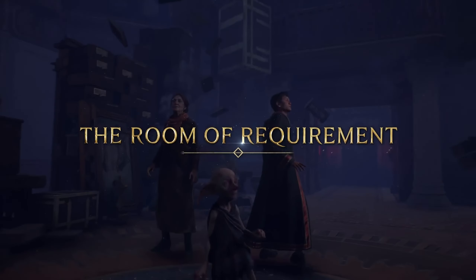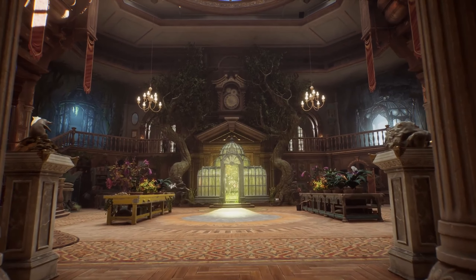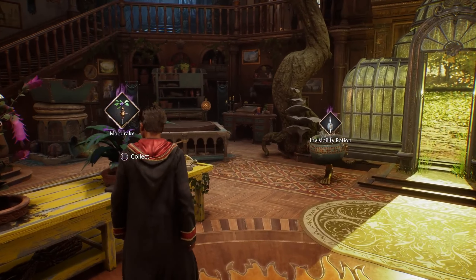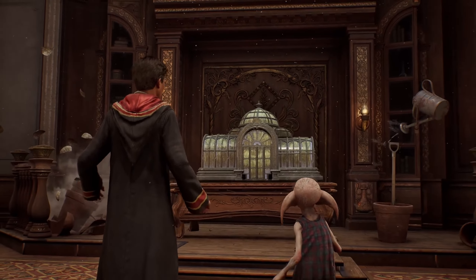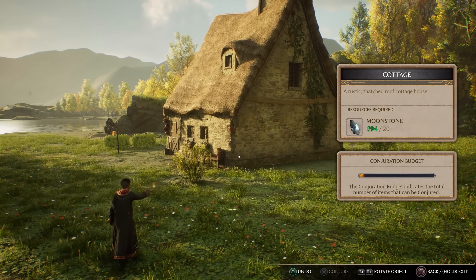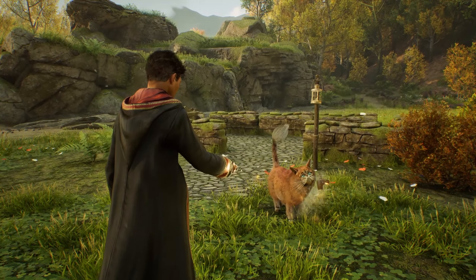If you've read the books or watched the Harry Potter films, you'll be familiar with the Room of Requirement — a space that transforms to suit a person's needs. In our character's case, that is to catch up to the other students in their fifth year. The Room will allow you to sow and harvest plants, brew potions, and upgrade your gear. The house elf Deke will also help us discover a way to look after magical beasts in vivariums. This space seems like a wide open area where you can customise it to your liking and needs.